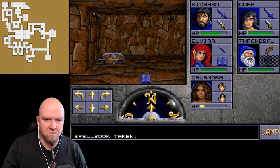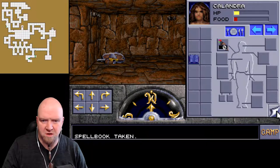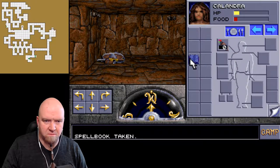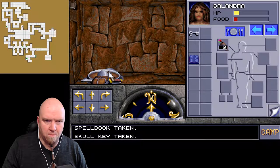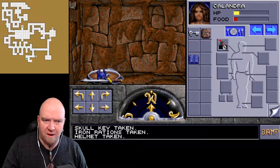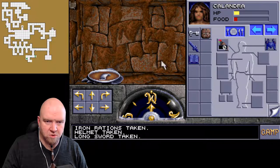What's her class? Is she a magic user? She's a fighter - you're a fighter, you don't need any books. She has a magical helmet, magical longsword, magical shield, magical plate armor.